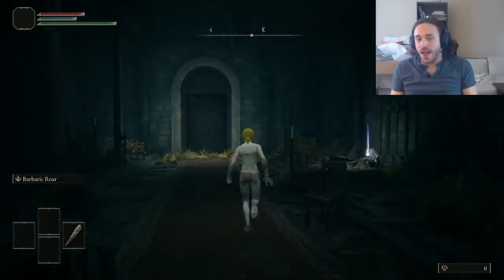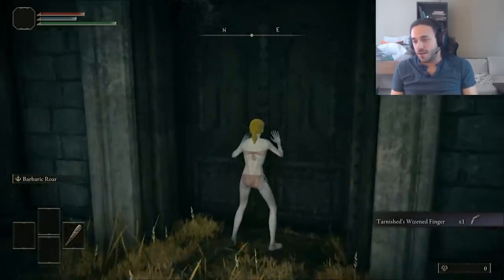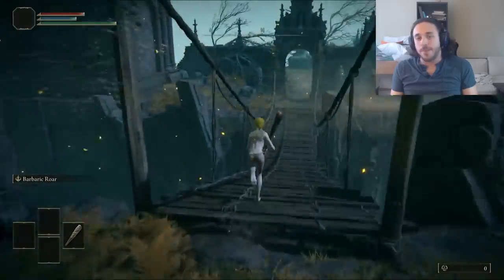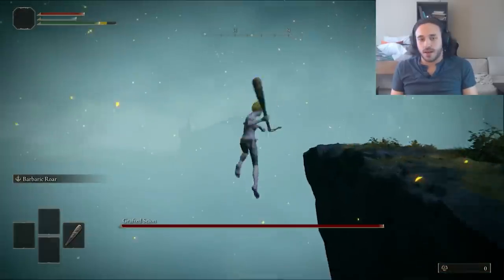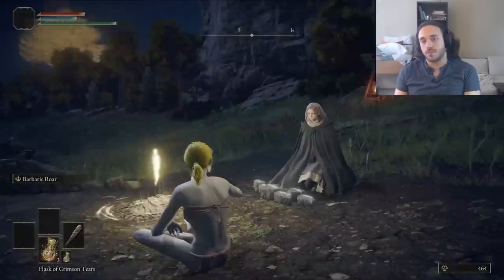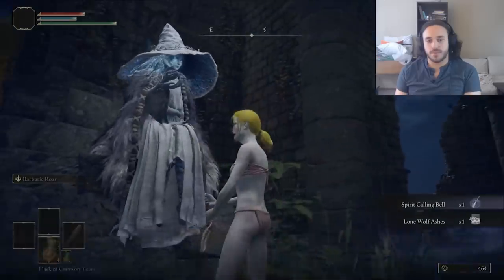As far as starting gear goes, the wretch class is perfect for Harley from the first Suicide Squad movie. We have a bat and no pants. If you can't handle me at my Suicide Squad, you don't deserve me at my THE Suicide Squad. We jump into a vat of acid, pop into Limgrave, get a plant horse from Ivy and some puppies from Raven. They're very big puppies, but they're puppies.